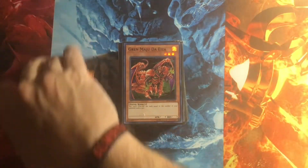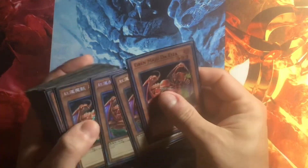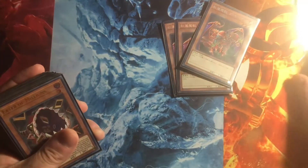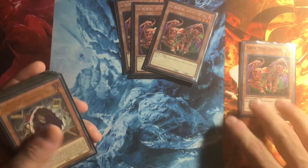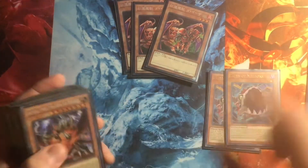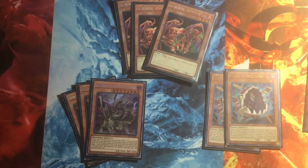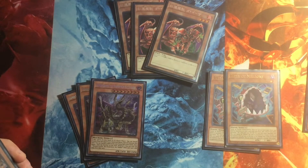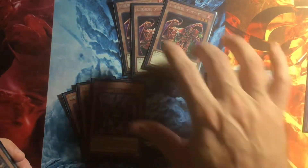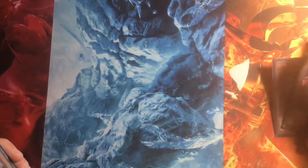This right here is the OTK go-second version of Maju. So here's your deck profile — it's new with the Small World. Small World is a really good card. Of course you've got the three Majus in the one there so you can't get in trouble if they want to know what Maju does. You've got your two Eaters and your three Gizmecs. This is your banish engine, so to say. All these cards are kind of relevant in Small World, especially these get to each other. Gizmec's probably the best card in the entire deck.